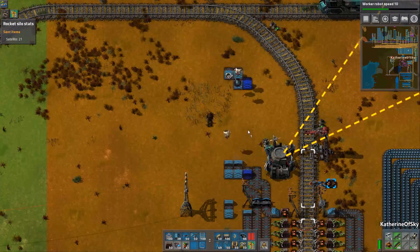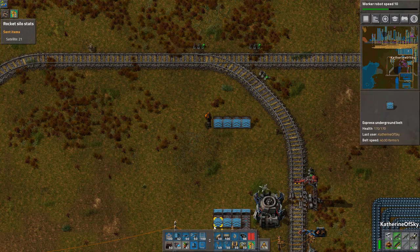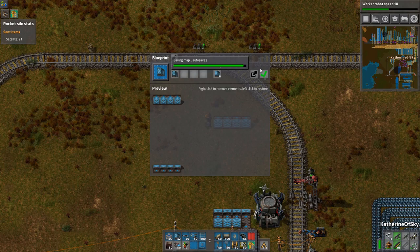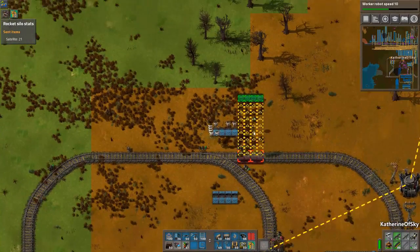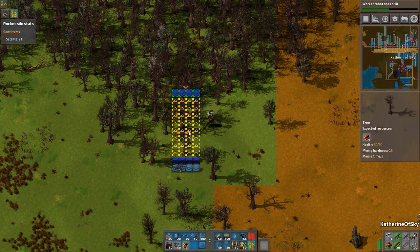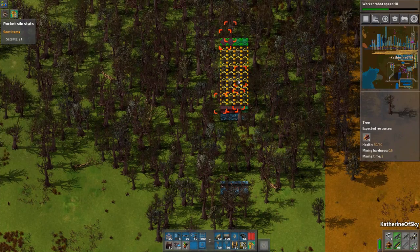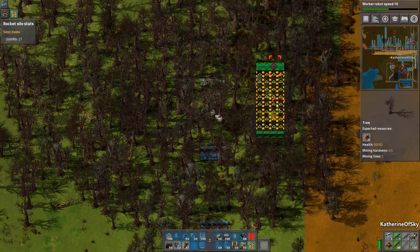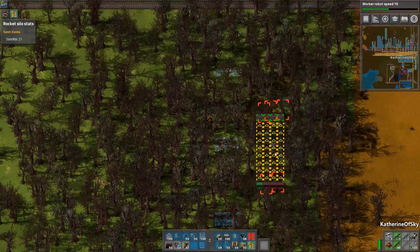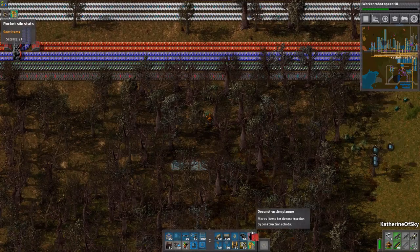We're going to have undergrounds going up here. This is going to be a massive amount of material we're moving. When you're building with bots they're really not designed for long-distance hauling. When you use undergrounds they help improve UPS because it's only counted as two tiles instead of ten - so that's an important consideration.